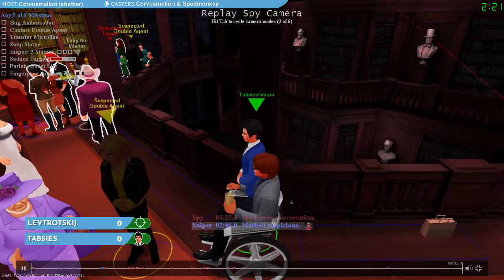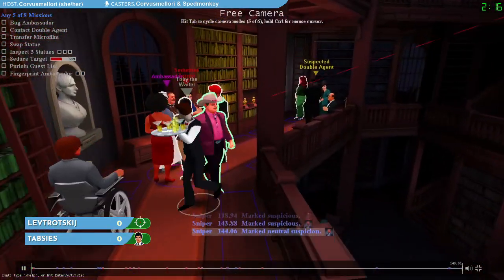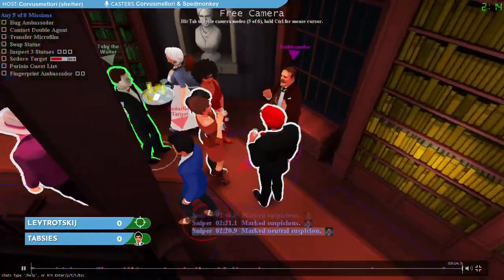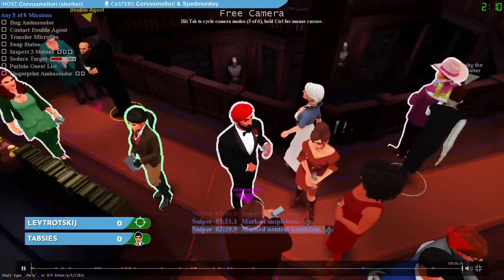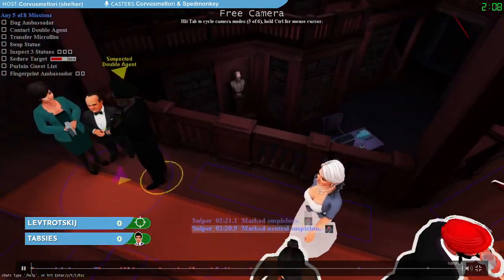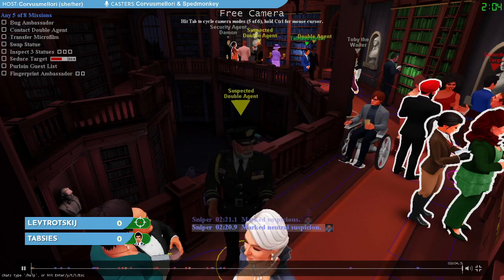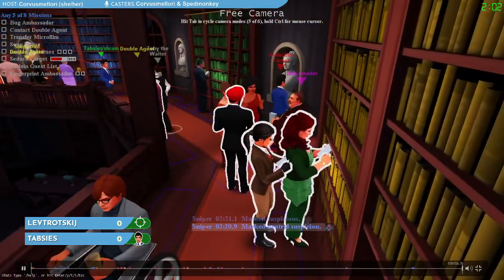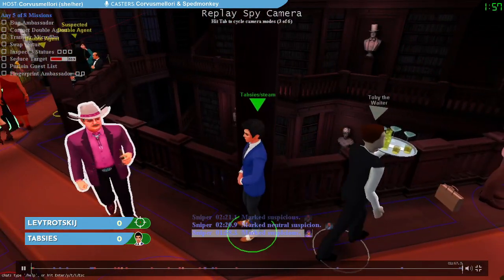If you look around the party, you'll notice that some of these characters are glowing bright white and others are darkened — that's highlighting and low-lighting. That's one of the mechanics the sniper has available to sort of keep track of the party and help their own memory, because this game is very memory taxing for the sniper. By low-lighting characters you think aren't suspicious or highlighting characters that you think are, it's a really handy way for the sniper to track things and ease up the memory load a little bit.